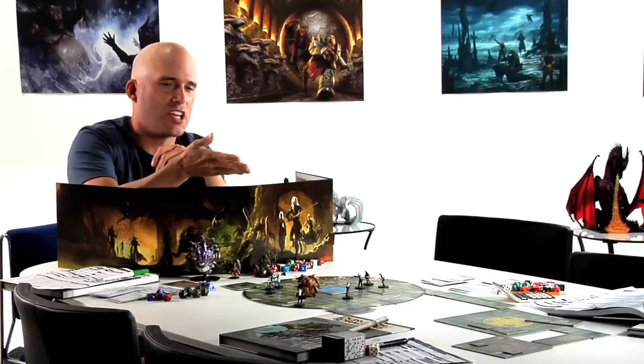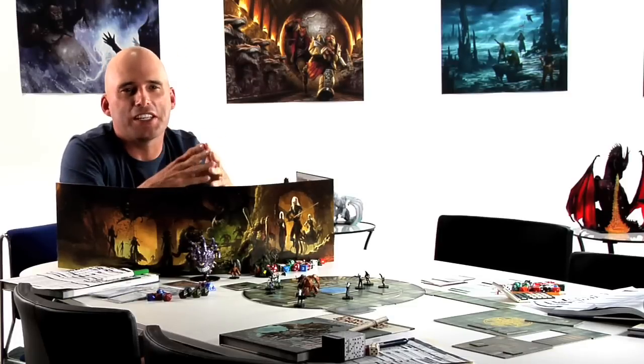Add in things like dungeon tiles and miniatures, and your D&D game really comes to life. All of this is just the start of what you and your friends can bring to the table when you get together to roll some dice and have fun with 4th Edition.